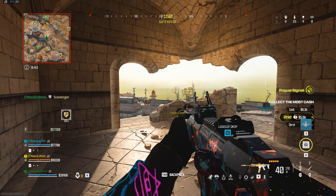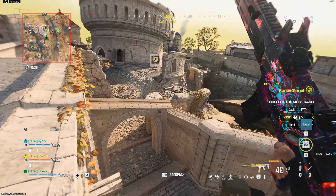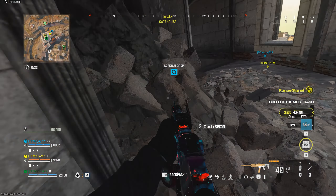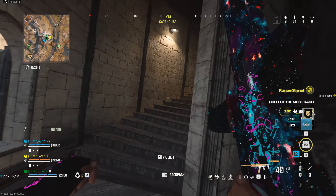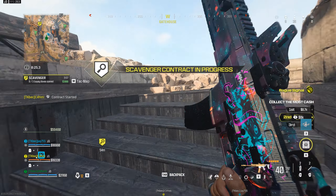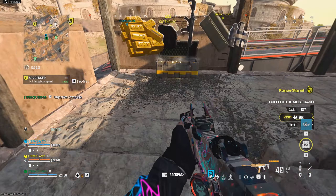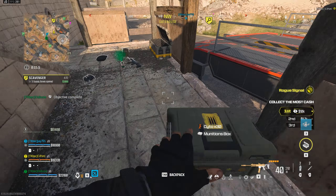Got a scavenger contract. Here. Secure the supply boxes. Locations are marked on your attack map. Supply box secured. Move on to the next one. Dropping ammo.